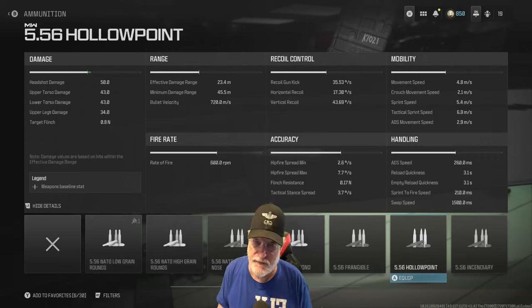The accuracy for hip fire and tack stance is pretty normal for an AR. Mobility is a bit on the slow side — ADS movement speed is 2.9 meters per second, ADS speed at 260 milliseconds, which is definitely a bit slow, and sprint to fire speed in excess of 210 milliseconds.